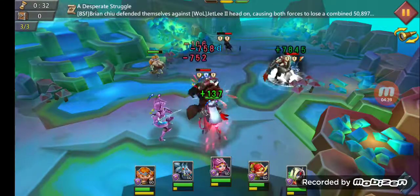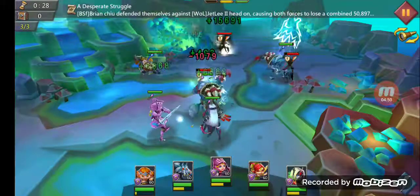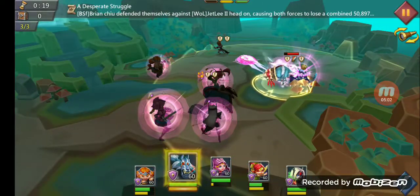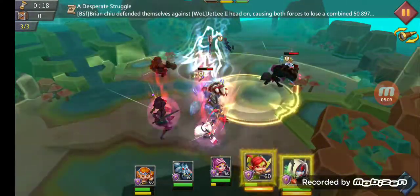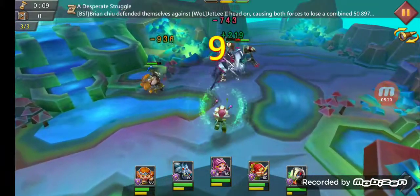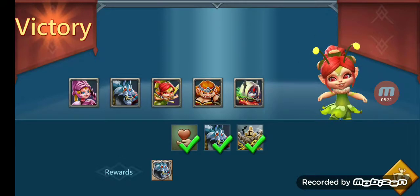There goes one of them, Dark Force — oh, he almost was down. Smack that one, Prima Donna clutch heal again. Oh, that one's almost gone — he's gone! There goes Night Wolf. Oh, it's gonna be clutch — eight seconds — GG! Victory, stage six complete!